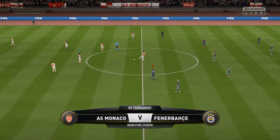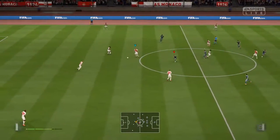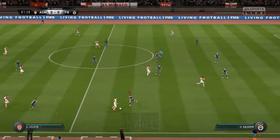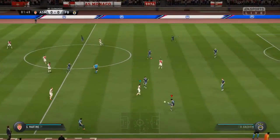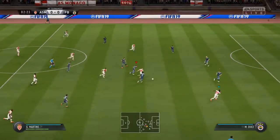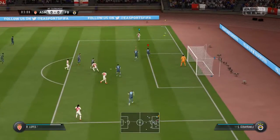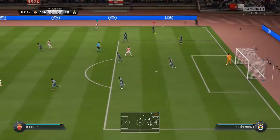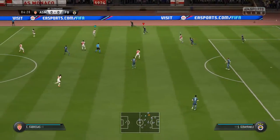In this competition we've reached the group stage, match day one — one of those where you want to get off to a good start. It's Monaco playing against Fenerbahce. Monaco's lineup today: Subasic starts in goal, Kamil Glick and Naldo in central defense, Kalkau the sole striker. Fenerbahce go with Neustadter and Skirtle in central defense, Valbuena and Victor Moses in wide positions, and one striker up front.